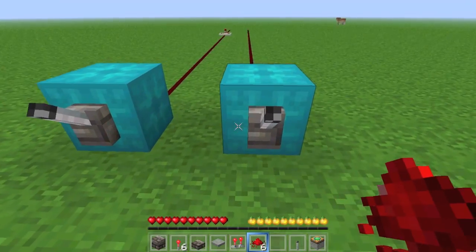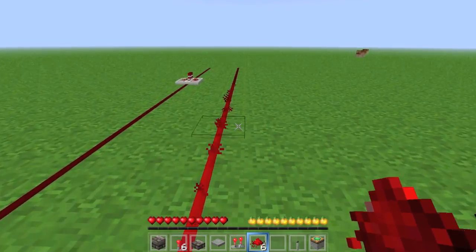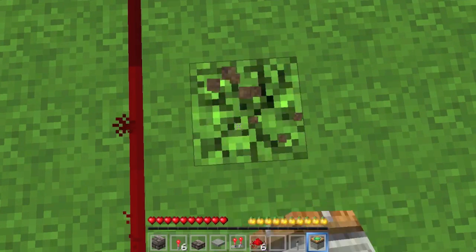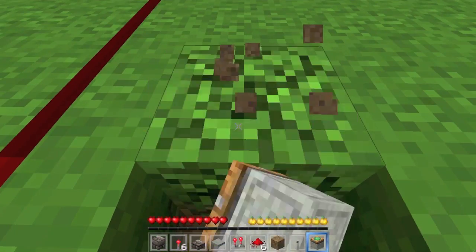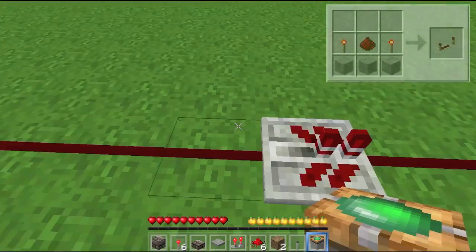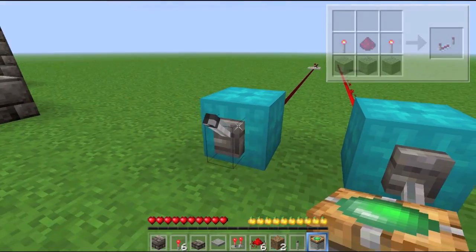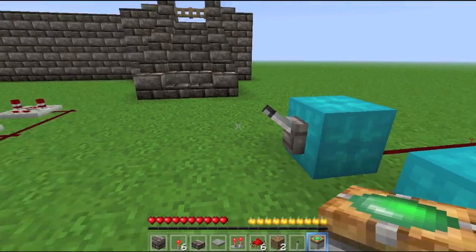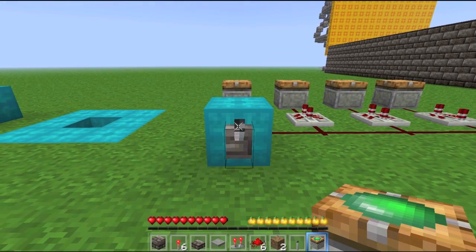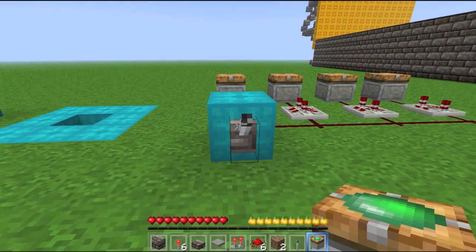Finally, redstone repeaters. The normal redstone traveling length along a piece of wire is 15 blocks, and that can be troublesome because you don't get much out of that. If I put a piston at the far end, it doesn't get powered because the redstone signal runs out. But what the repeater does — and it can be set to different timings by right-clicking, one to four ticks — is extend the signal by another 15 blocks. Because of the timing mechanisms of redstone repeaters, they're usually preferred for making clocks in the game, and they can have some really awesome timing effects.